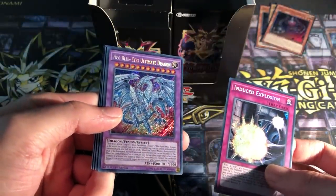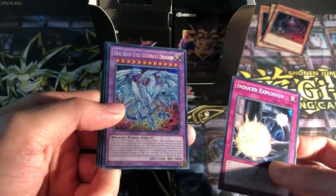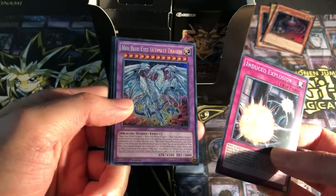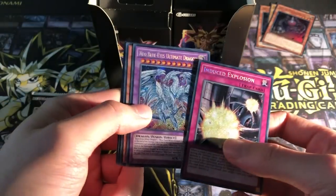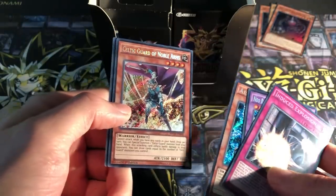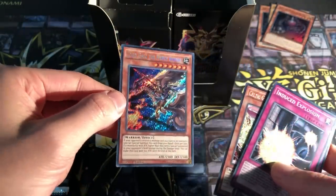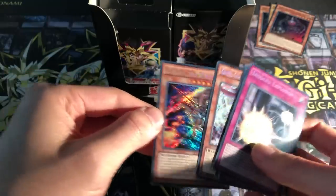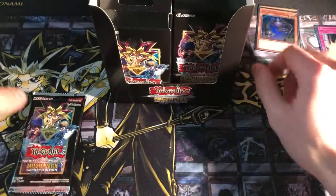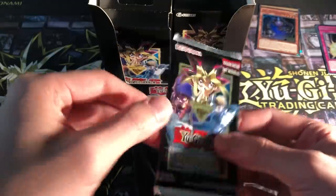This is what I was kind of excited for — a lot of the less reprinted cards in the set are still really good. Neo Blue Eyes Ultimate Dragon is a nice one. Assault Wyvern Secret, Celtic Guardian, Noble Arms, and Lord Gaia the Fierce Knight. Very, very nice. I don't believe there's much print run on this set based on the numbers.